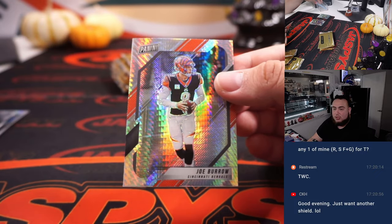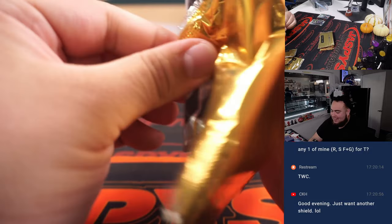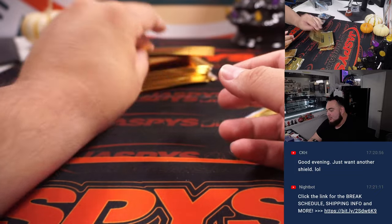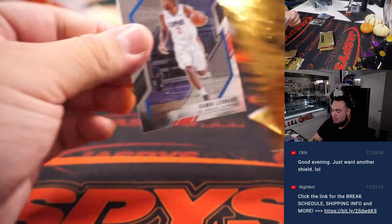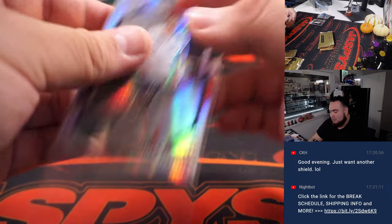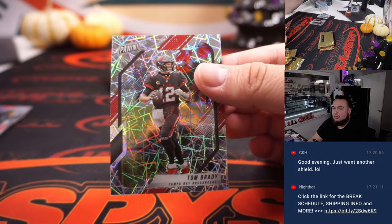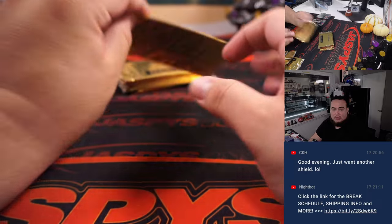Joey B, do you want another shield? Let's do it, man. Vladdy Jr., number 2 of 99. Christian Pulisic — letter C, going to Aaron. Tom Brady — little Velocity — letter T, going to Howard.